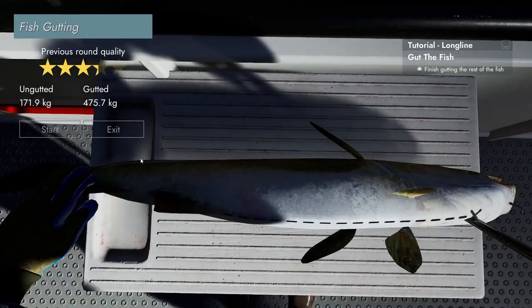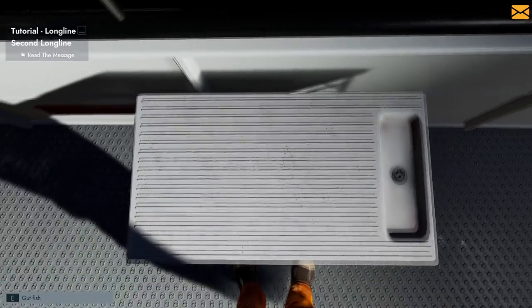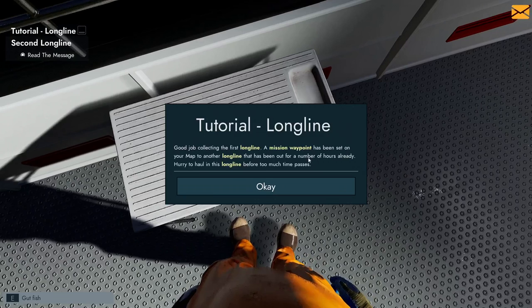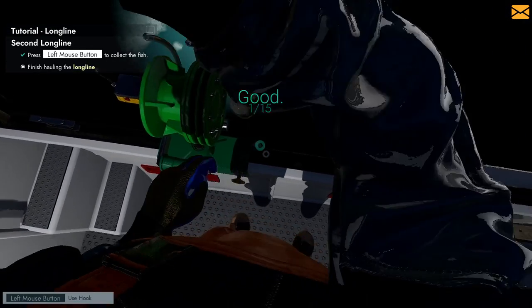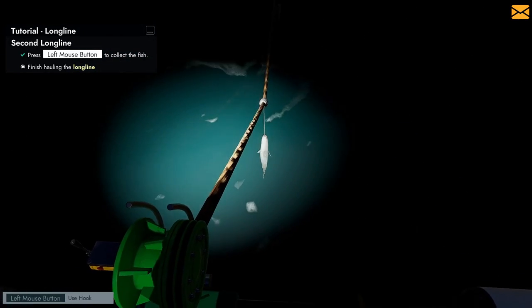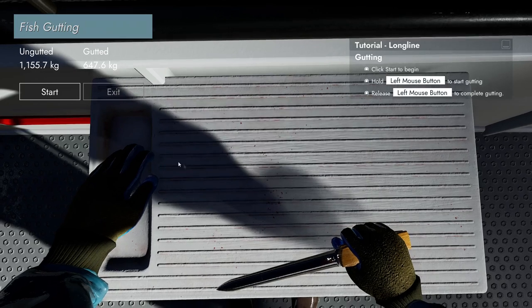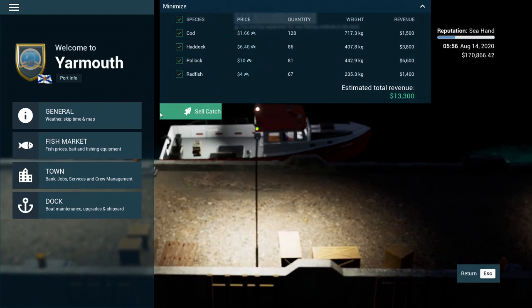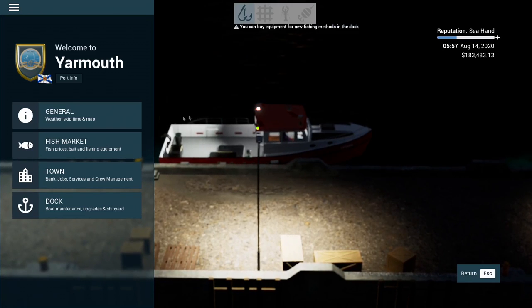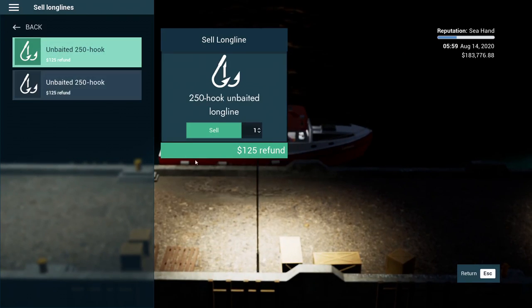I'm getting better slightly. There we go — 600 kgs of fish. A mission waypoint has been set on the map to another long line that's already been soaking for hours — a free long line! Let's do it all over again. Did a hell of a lot better that time — pulled in 1150 kgs compared to 647 kgs before. Let's sell this fish. Definitely not as much as swordfish and tuna, but with just two lines that's not too bad. I'm going to sell these 250-hook lines because they're not big enough — I want to get a full boat.